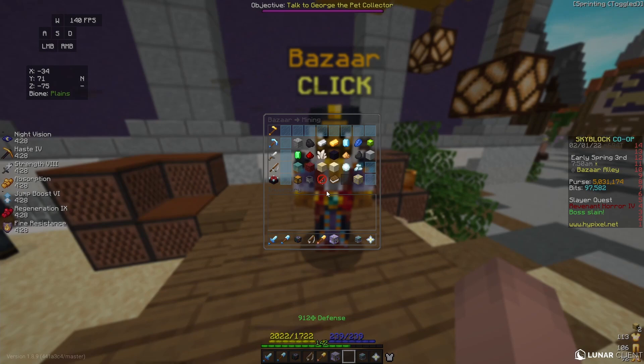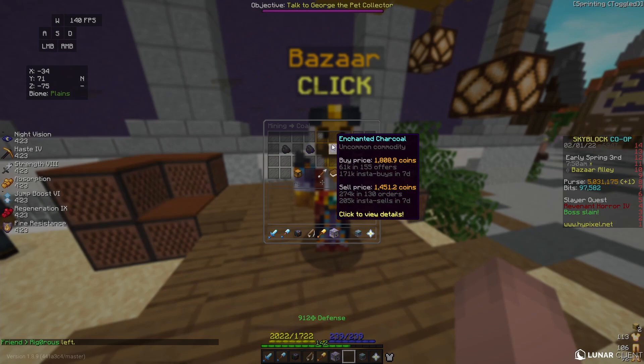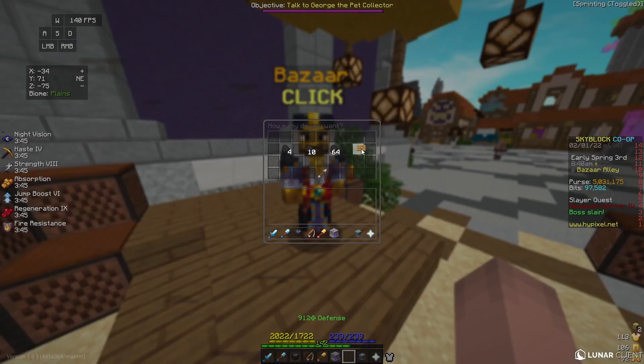Moving on to the next flip, we're going to stay in the mining section and go to the coal section. This flip we're going to be making Enchanted Charcoal. If we go to our collection, we see that Enchanted Charcoal is made by putting 32 logs and two stacks of coal around it. So what we can do is make a buy order for 1,280 coal.